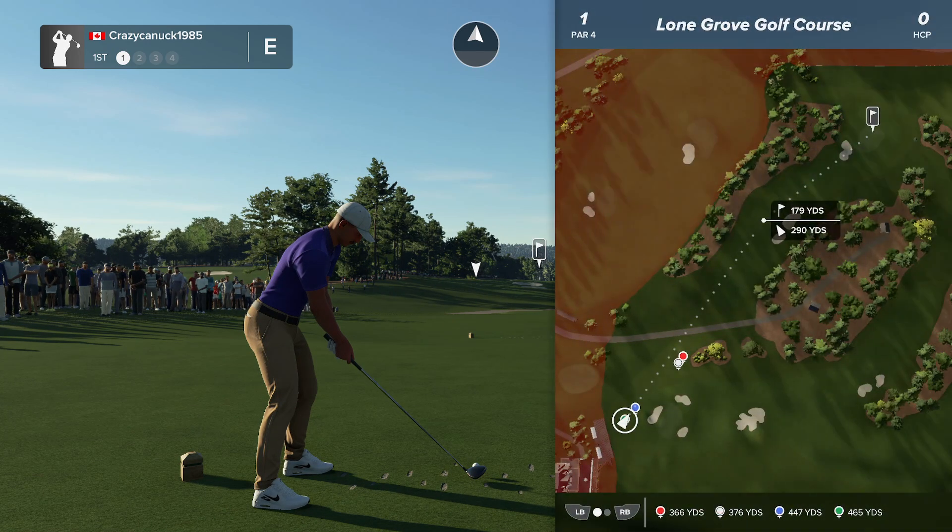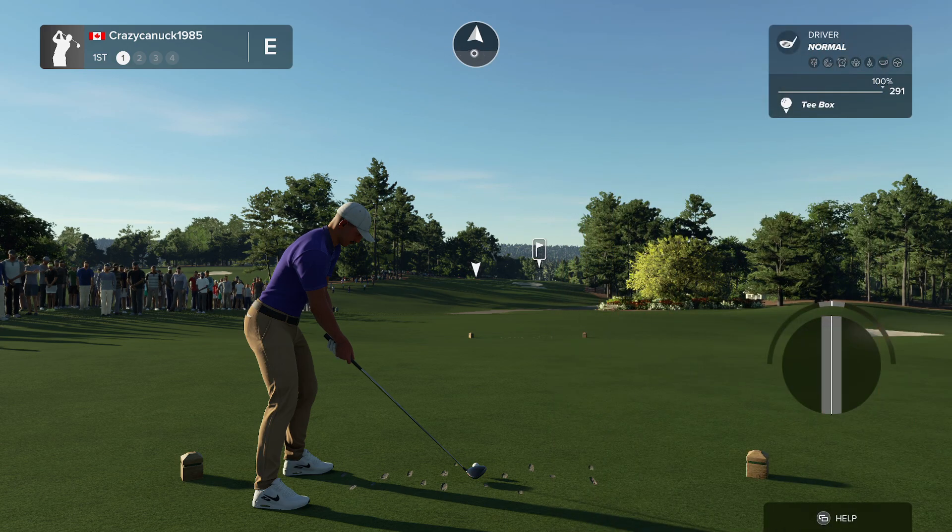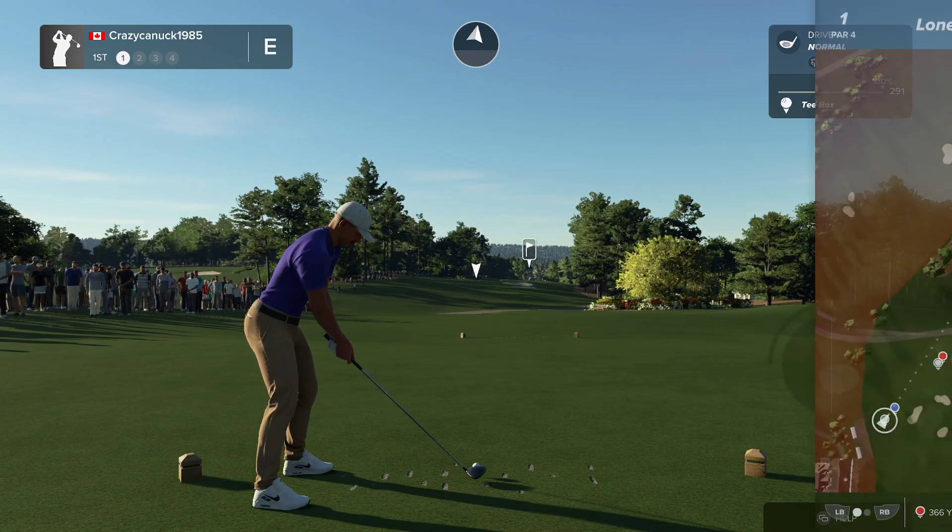Here we go. First hole, par four. Those bunkers out there at about 290. My driver goes about 291. We got a bit of a tailwind. We just have the meter — if you look at how much the circle's filled up, that tells you the wind speed roughly. The middle is about 14, so we're about a 9 or 10 mile an hour tailwind right now. We should be able to get some pretty decent extra distance on this.